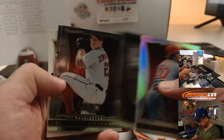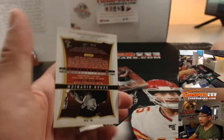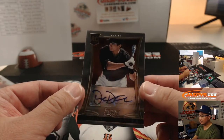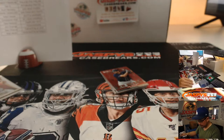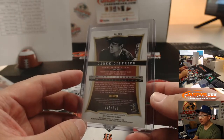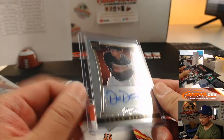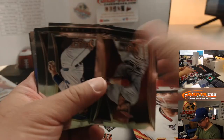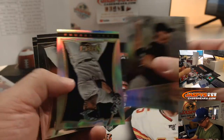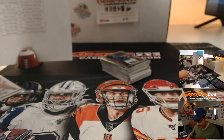Mike Schmidt silver. And the second autograph is Derek Dietrich, 445 out of 750 — that'll be for Miami, Amber. Gene Segura and Adrian Beltre. There you go.